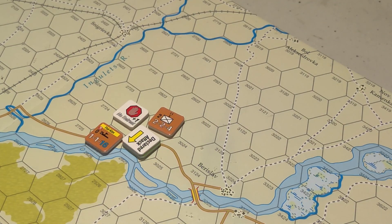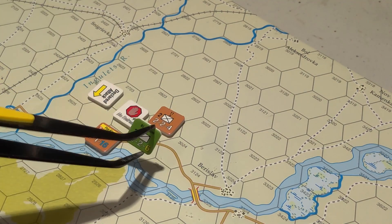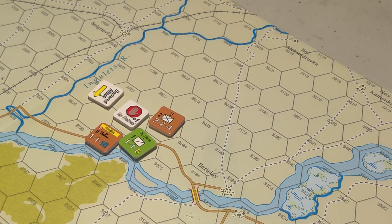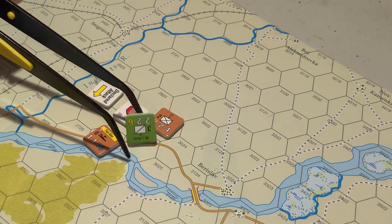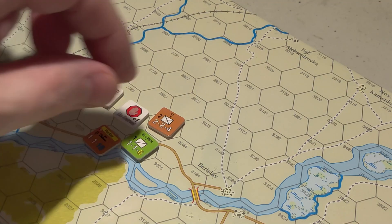There might be a problem, folks. It looks like the attacker has to lose two steps and the defender loses a step. You're not going to tell me they actually hold on here - I think they do, folks. That is interesting. It did not come out well for the attacker - the odds were super bad. We got the two-to-one attacker result. I didn't expect that to happen - that's something you don't see too often: a Romanian unit actually winning a combat.